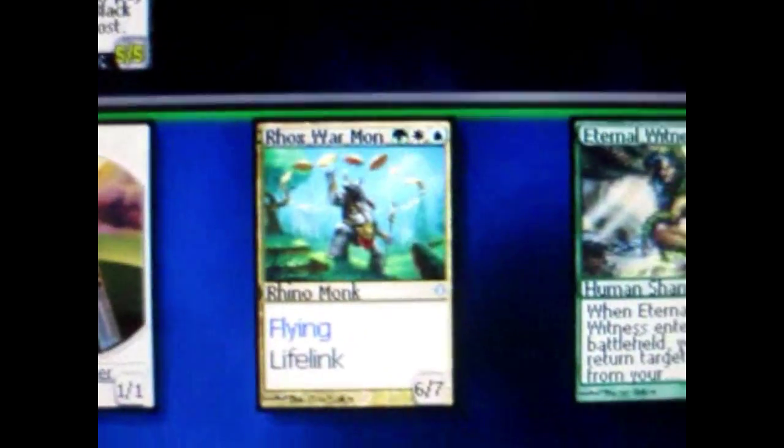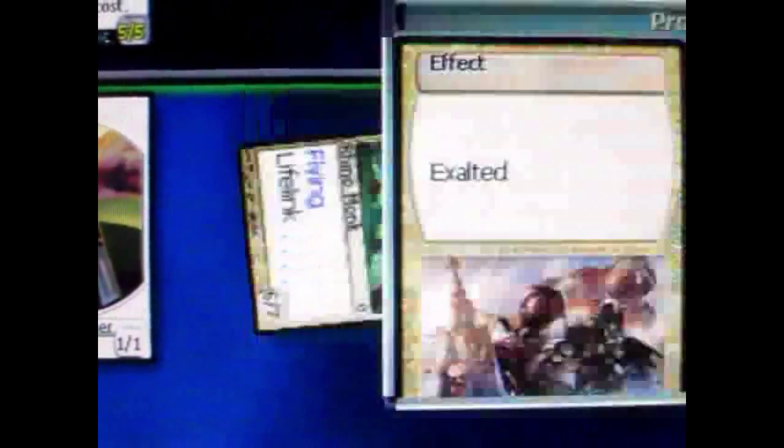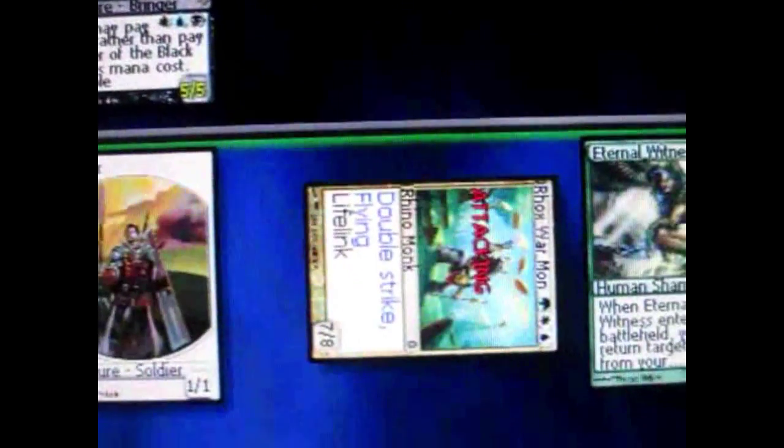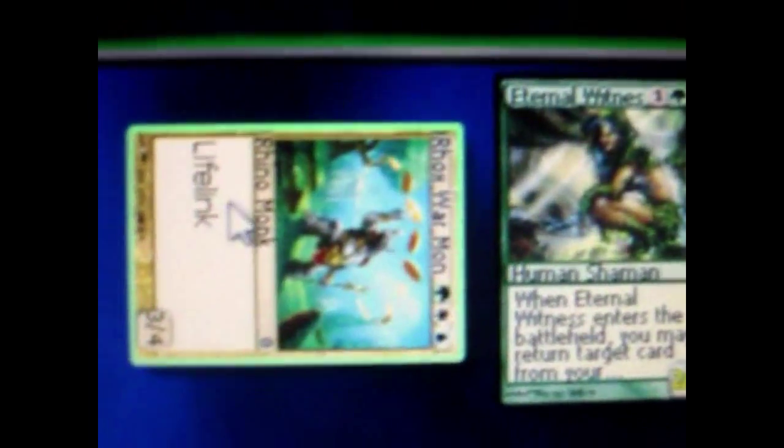Then I use my planeswalker to give him plus 3, plus 3, and flying. He attacks for double damage — 14 damage actually. This guy has lifelink, so he dealt 14 damage and opponent is now at 4. I gained 14 life because of lifelink.